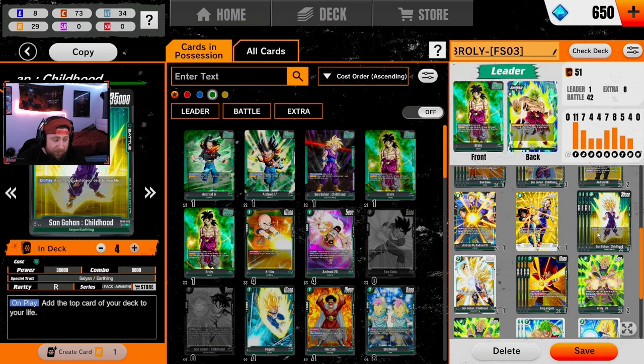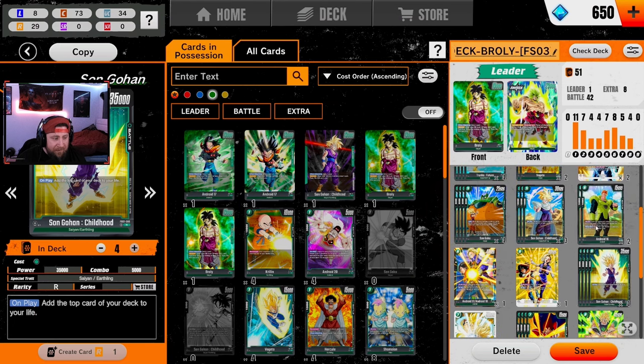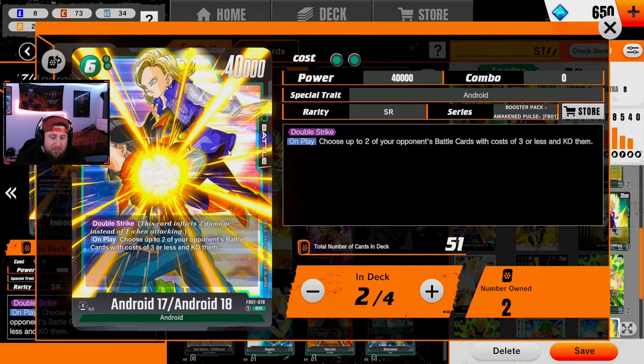Once we take damage we draw that card anyway, and now we have a 35k body on the board ready to wreck havoc. I run a full playset of this — I know a lot of people only run two or three, but I think it's so good. This is also a card you really want to discard or combo out early just to get it into your drop for when you draw Android 16.